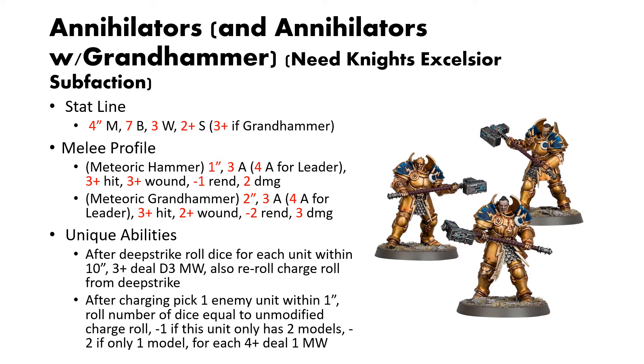Their second unique ability is: after charging, you pick one enemy unit within 1 inch and roll a number of dice equal to the unmodified charge roll. You get a few negative modifiers if the model is under strength — minus 1 if you are missing one model, minus 2 if you're missing two. For each 4-up, you deal 1 mortal wound. If you roll a massive 12-inch charge, that's 12 dice, and on 4s you can do some nasty stuff alongside the deep strike damage and the already insane numbers from their melee weapons. Very, very powerful.